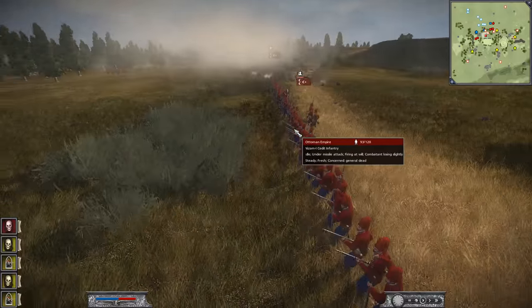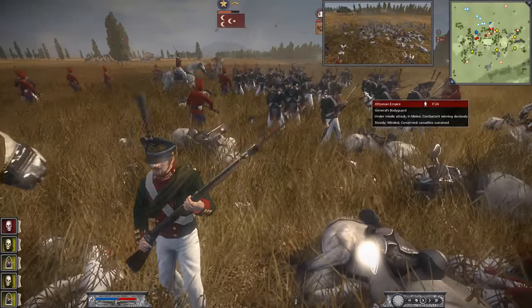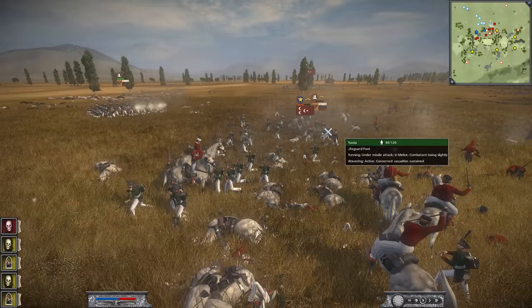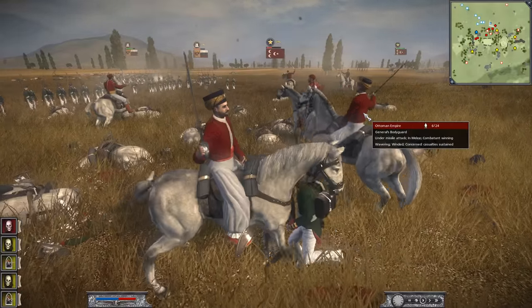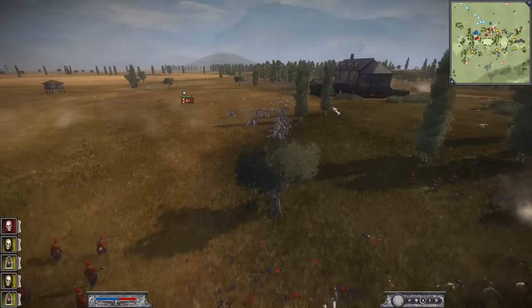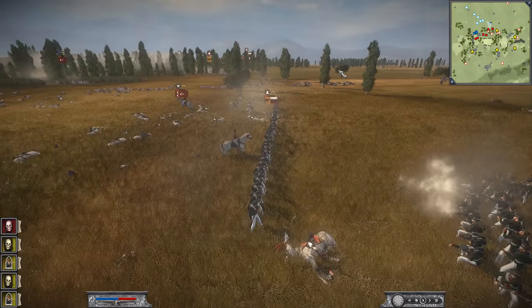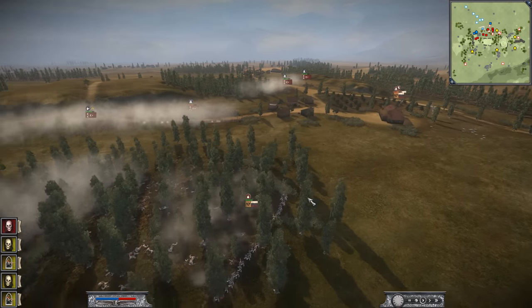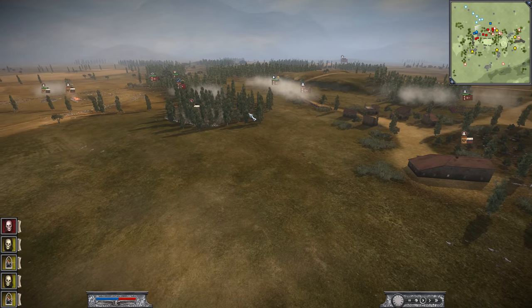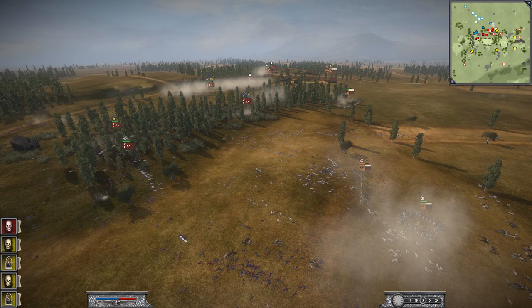This is an insane last stand. They're holding — you've got to kill this general. He is so close to breaking. I think this is the last general on the battlefield — all other generals have been killed in action. They're going to finish off that unit and reform. He needs to fall back and regroup his forces, then try to kill off what's left of the Ottoman Empire. This is going to be insanely close. The balance of power is in favor of the Ottoman Empire, but only just barely.